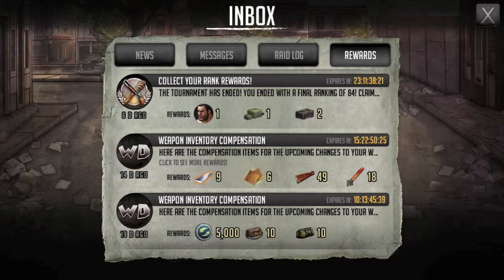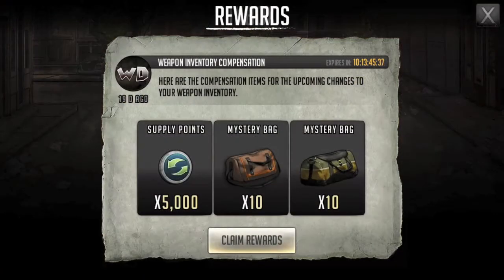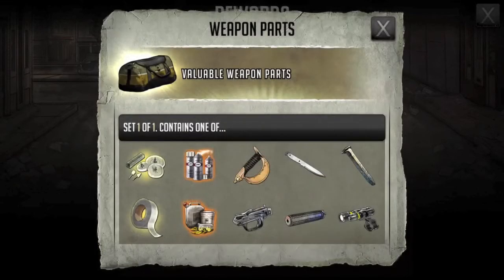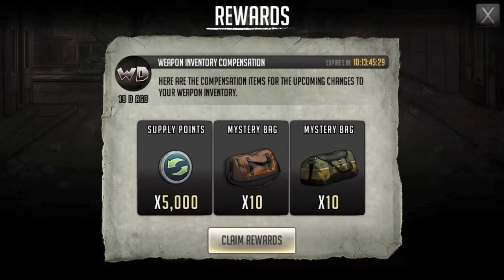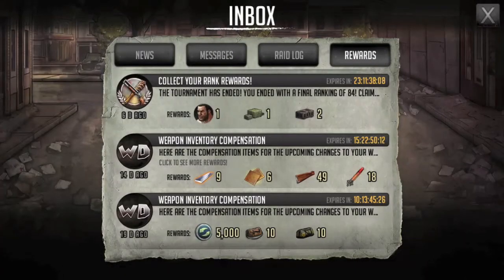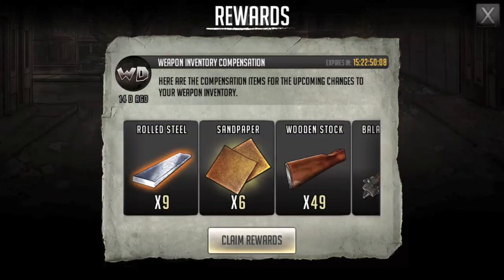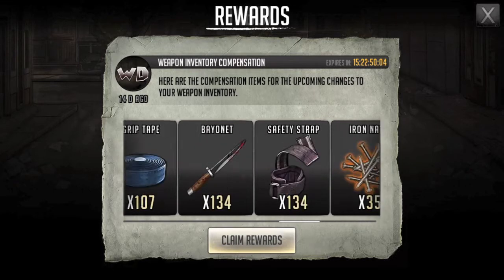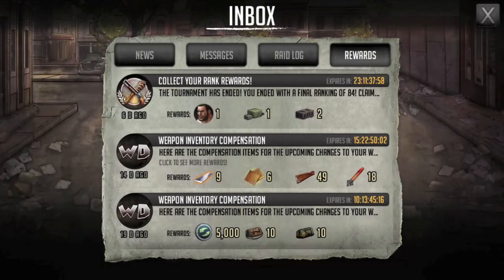So you can see we got this bonus down here at the bottom with 5,000 supply depot points, 10 bags of 100,000 wood, and then 10 mystery bags with weapon parts in them. I also tried to get my number down before they chopped them up for me, but this is what happened when they chopped up my excess — nothing very fancy there.